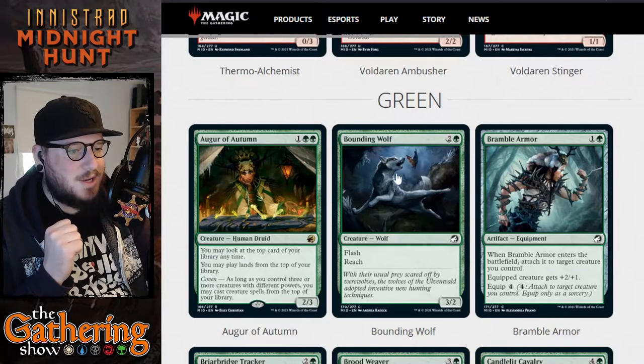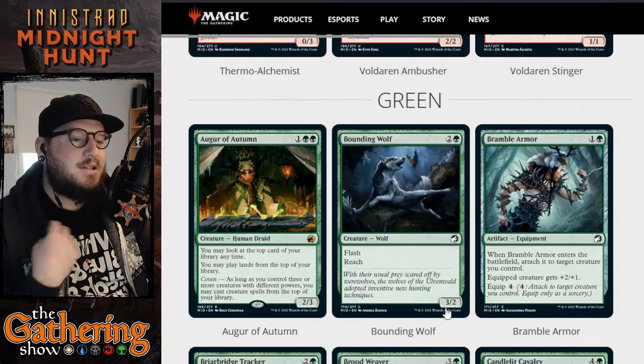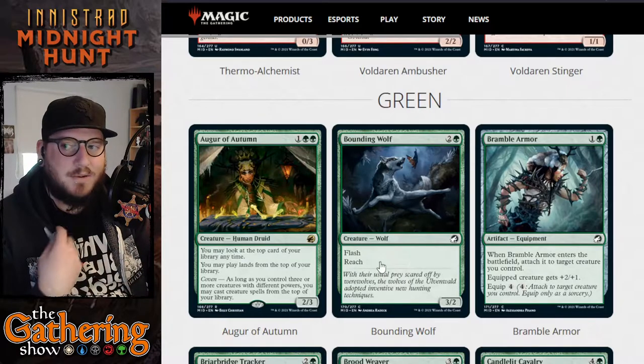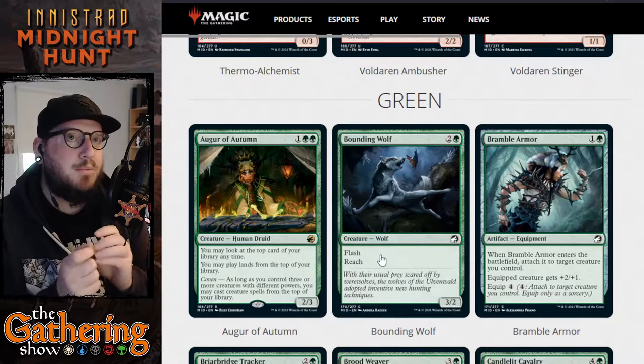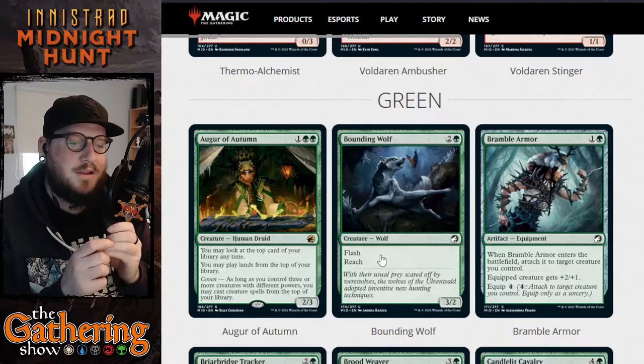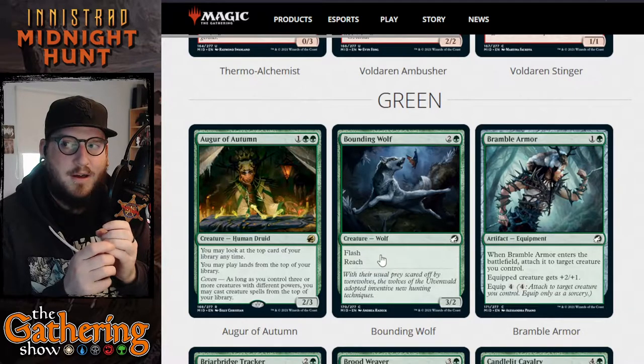The next green card is Bounding Wolf — for two and a green there's a little jumpy boy trying to eat that bat. He's a 3/2 wolf creature with flash and reach, so he can block flying creatures. Pretty good card for three mana — you get a three-power creature with reach.